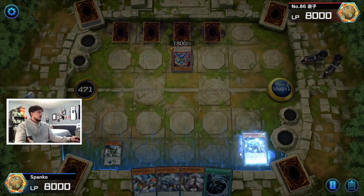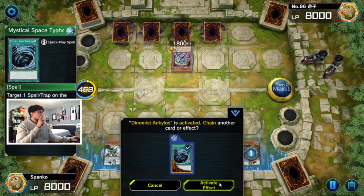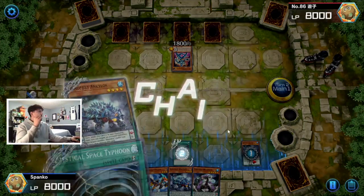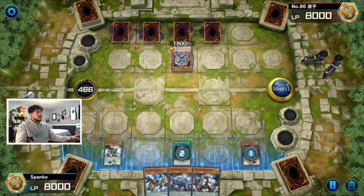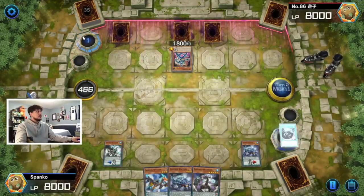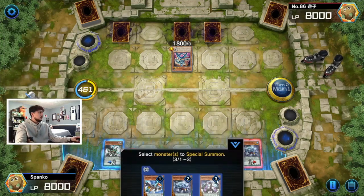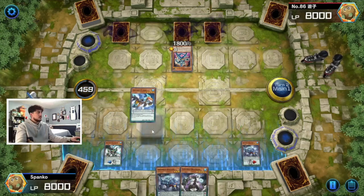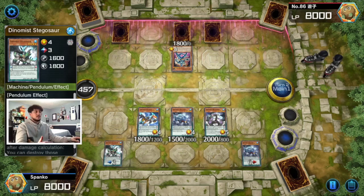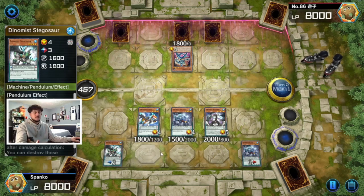Four back row can be kind of scary, so I'm just going to blind MST — fully blind, don't know what we're hitting. We do have protection from our scales, but hitting a battle trap would be very powerful. Oh, we hit the Book of Moon — that's pretty good actually. Let's pendulum summon all three from hand. I'm not really worried about Compulse or anything like that since we do have protection. All the scale-threes have the same effect: if another Dynamist card you control would be destroyed by battle or card effect, you can destroy this instead.